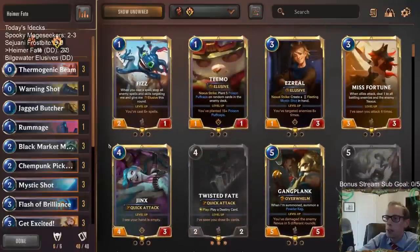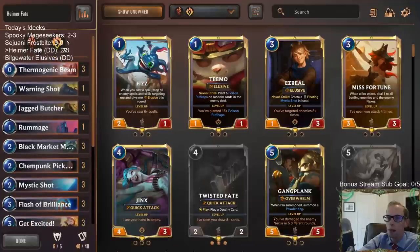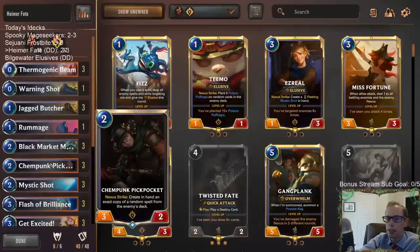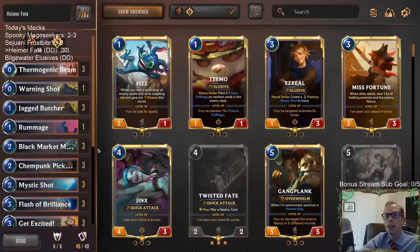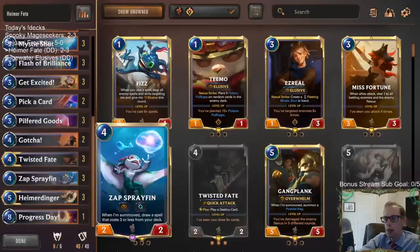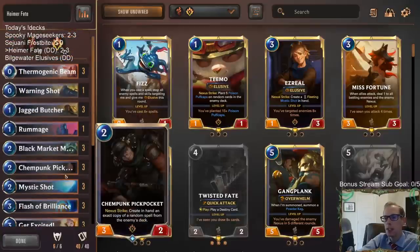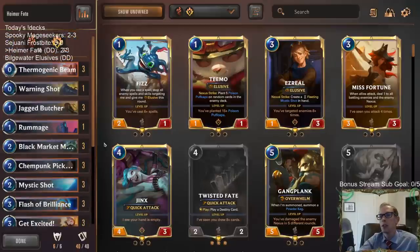If at the end of the month Noxus stuff gets nerfed and control decks pick up in popularity, I've really liked different combinations of P&Z and Bilgewater stuff against control decks. That's Heimer Fate. It's tough to kill those large Noxus things — Crimson Disciple is so efficient. But against Ionia and P&Z control decks I like where we're at. The Braum-Anivia Shadow Isles matchup is still pretty tough too, because Braum is so hard to deal with and gets so much value, same with Anivia.